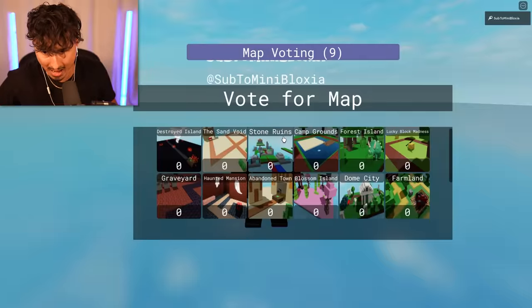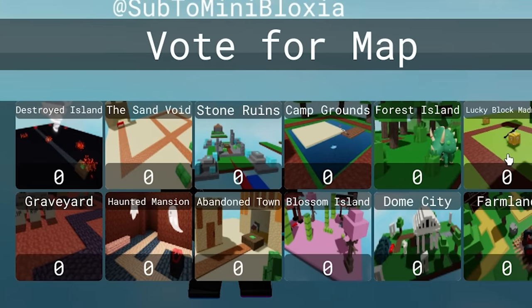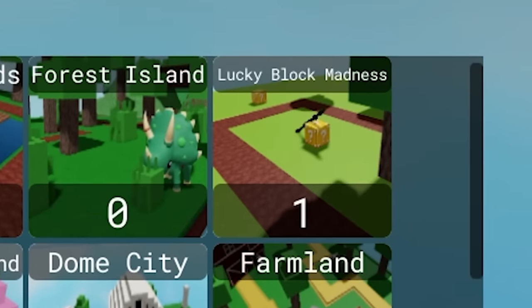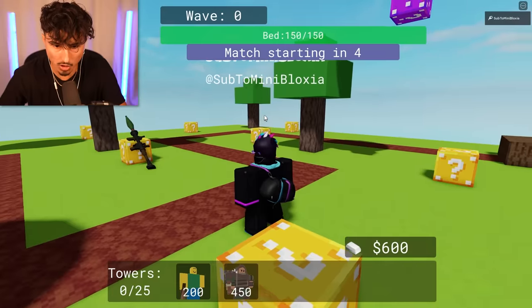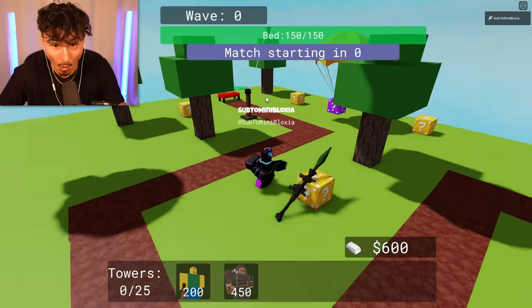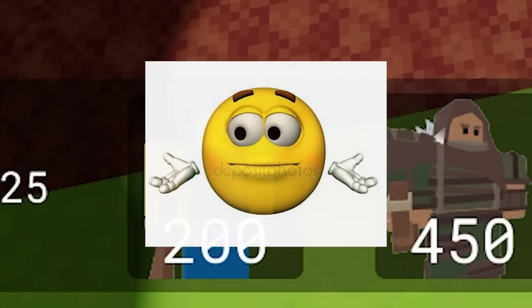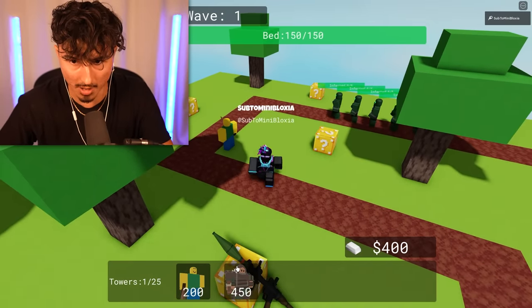We've loaded into the game. We get to pick what map we want, and there's like 10 different versions — that's crazy. Alright, we're gonna pick Lucky Block Madness, sounds a little bit cool. So we go into the game and this is literally a tower defense! We just gotta protect the bed! So I put this down right here — I don't know what kit that is, to be honest, but it's going in.